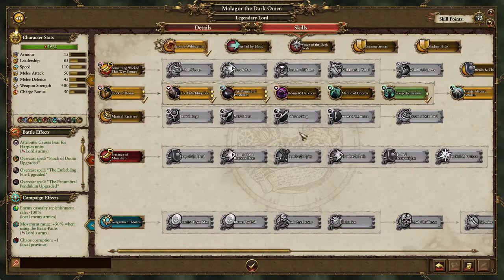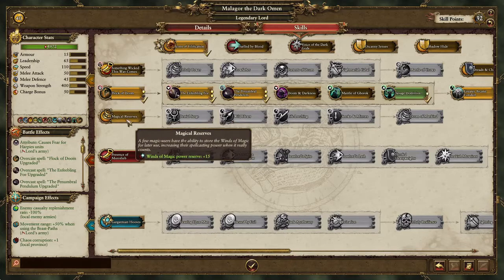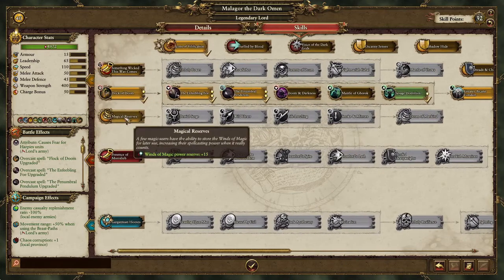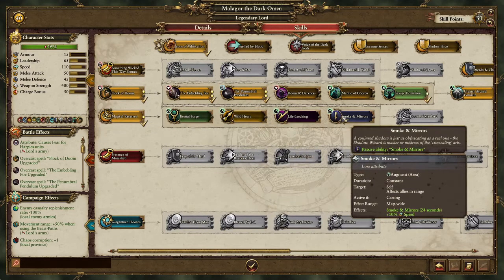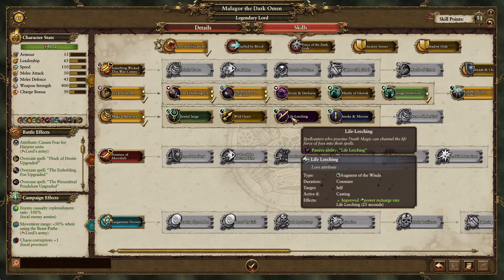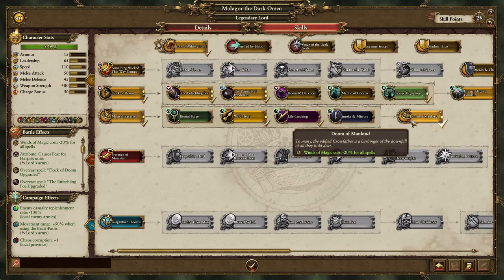Now you've used up seven points. Before you place another point into Flock of Doom — which I highly suggest doing — by the time you get Greater Arcane Conduit, you have this troop unlocked. This is how I suggest you do it: place Magical Reserves. Look at these options — they're mostly garbage except for Wild Heart and Life Leech. Grab those two to get increased Power Reserves and Recharge Rate, as those are important. Then grab Doom of All Mankind.